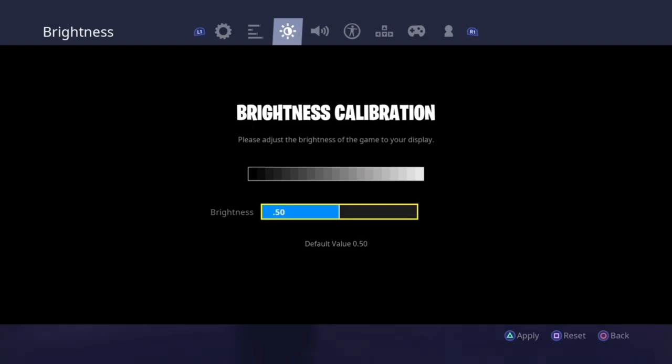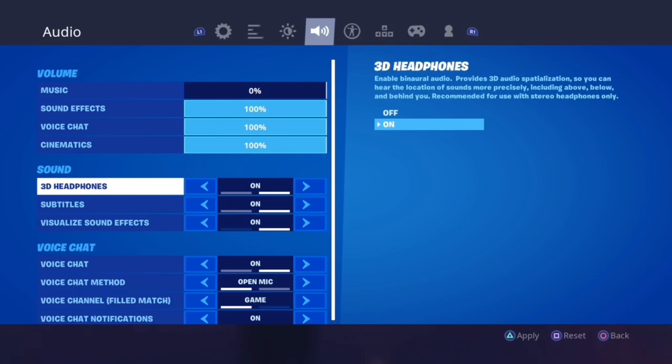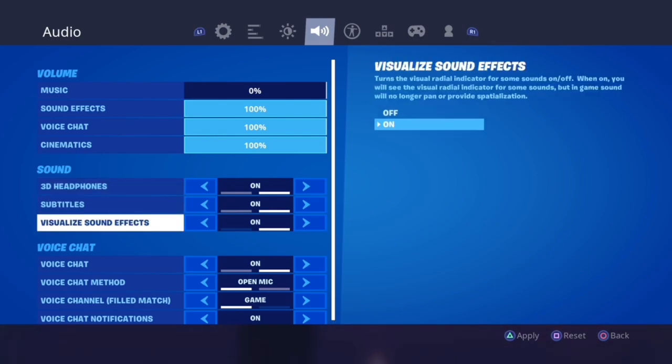That covers the advanced controller sensitivity settings. For brightness and volume, set those to whatever you like. For sound, 3D headphones — I 100% suggest turning this on because it simply makes sound better. Visualize sound effects is a setting nobody really uses and I don't know why — all it does is turn sound from stereo to more mono directional. It allows you to see sounds you can't even hear yet. For example, if there's a boat nearly 100 meters away you won't hear it, but with visualize sound effects you can see the sound and where it's coming from.